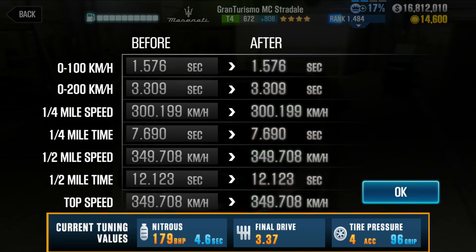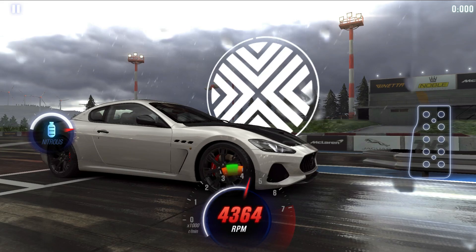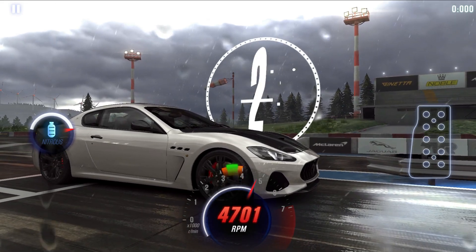The second tune I am going to give you needs a maxed car. Everything is the same as the maxed car except the final drive must be 3.37 instead of 3.38. With this tune you can get rid of the maxed lobbies for Gran Turismo — you can race in 12.1 lobbies while running 12.0.